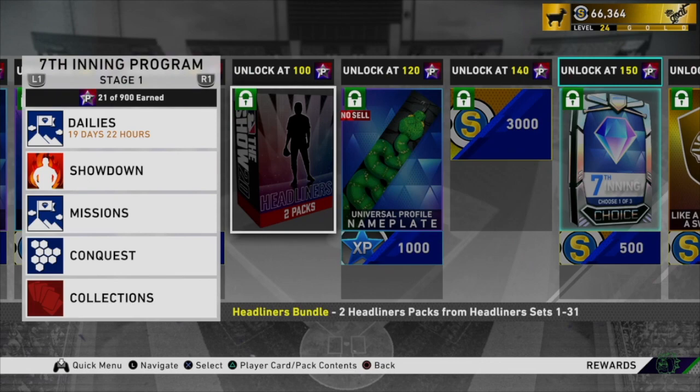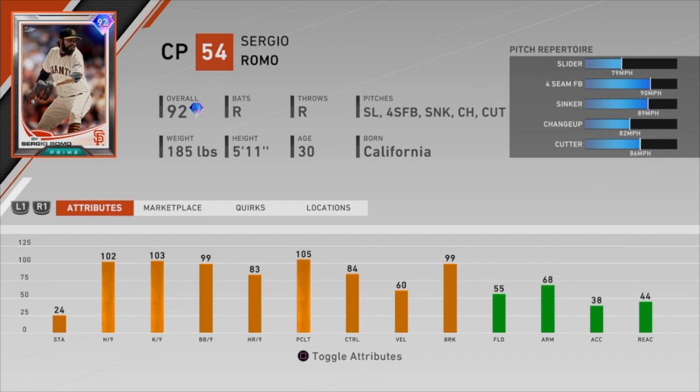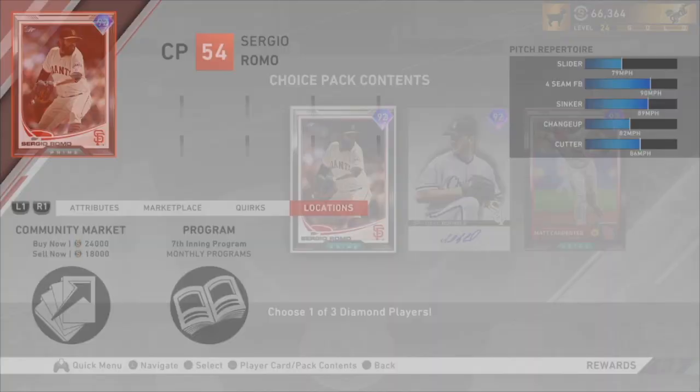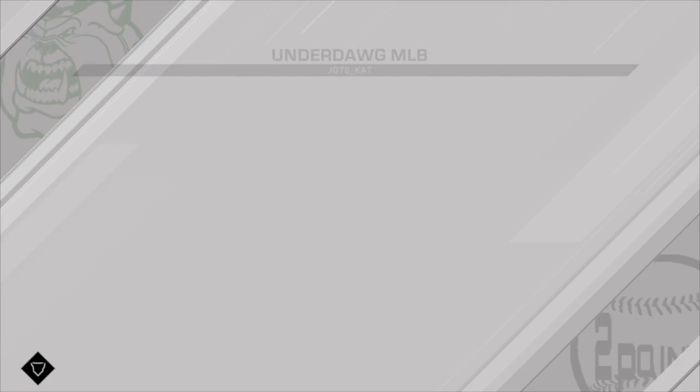The third player in that Henchman pack is honestly the one most likely to make my team going forward, and that is Sergio Romo. This 92 overall prime card — his 93 overall version was in a lot of people's end-game bullpens last year. I do plan to pick this card up, but it's super expensive right now at 18K, so I'm going to wait for the price to drop. But these two guys are going to be debuted right now, so let's hop into the game.